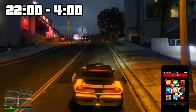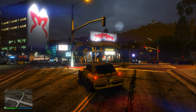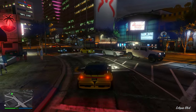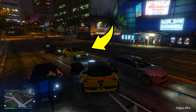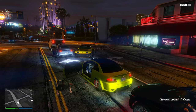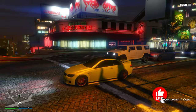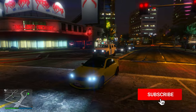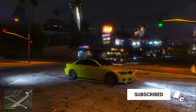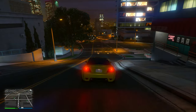Once you are on this street between the times of 22 and 4 — my time is currently 23 — all you need to do is simply start driving up the street slowly and then slowly look over to the left. You should see one of the two Sentinels spawn in. If you drove up the street and didn't see any Sentinel spawn in, all you need to do is drive five blocks away and then drive back, and hopefully you'll see the Sentinel XS spawn in. If you don't, just repeat that process until you do.